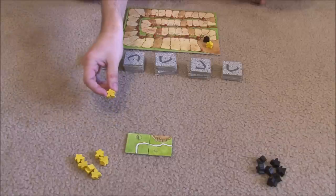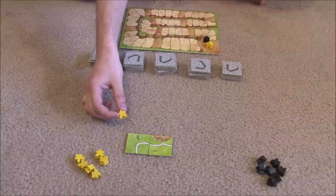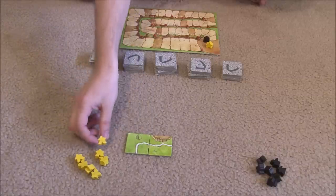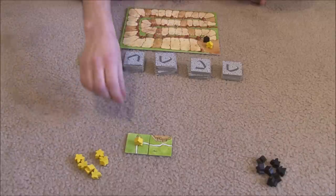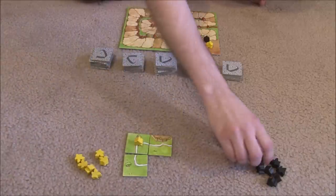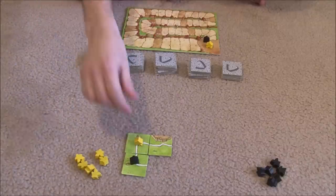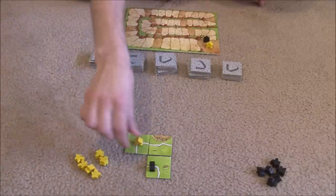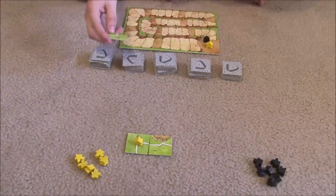Now we have the option to place one of our meeples. We can place a meeple only on the tile we just played. We don't have to do it, but if we do, it's got to be on this one — we can't place on an earlier tile. You also cannot place where somebody already is. For example, if I'm on a road and it's Black's turn and he draws a tile that connects to that road, he cannot place one of his meeples on that same road because I'm already on it.